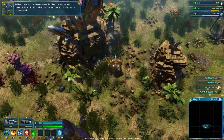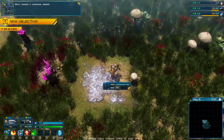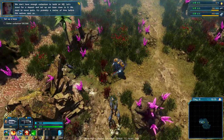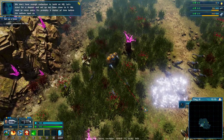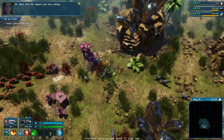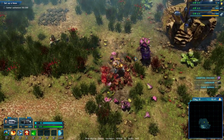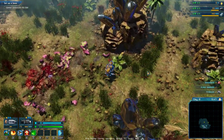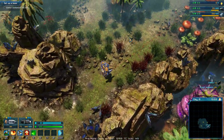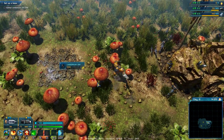Construct a headquarters building to secure our presence here - it will allow me to reconstruct if my armor is destroyed. We've located a carbonium deposit, but we don't have enough carbonium to build an HQ, so let's scout for a deposit and set up our base close to it. You see those red dogs? The red dogs are the ones that try to kill you; the blue dogs just kind of run away from you. You play this controlling with WASD, as you would a game like World of Warcraft. You play this mech here.